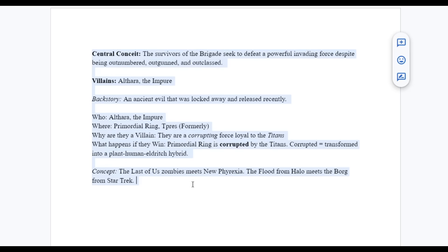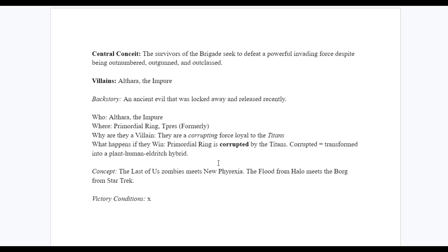Lastly, as I'm constructing my campaign bones, I like to set up victory conditions — think of them as 'the villain wins if dot dot dot.' The victory conditions for this campaign: Althara wins if she gets the Scroll of Marapis Peace, which Zeeshan stole, and retrieves the Primordial Tree Sap at Widowstone Keep.